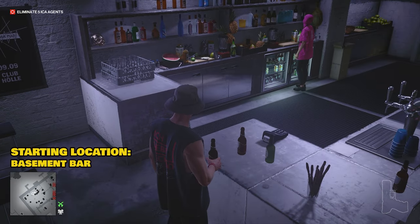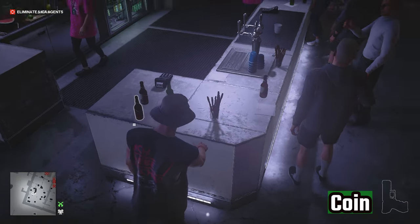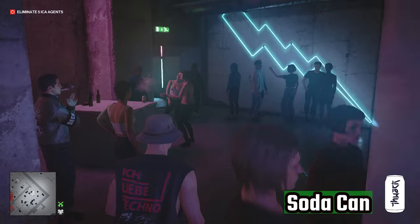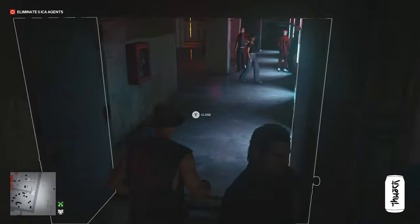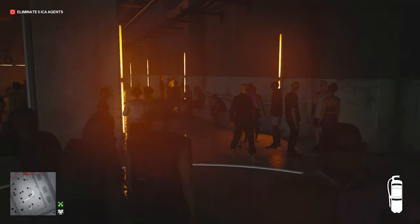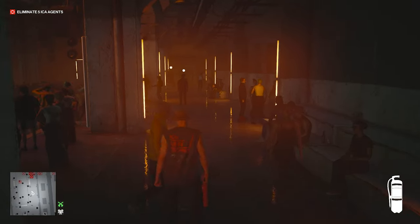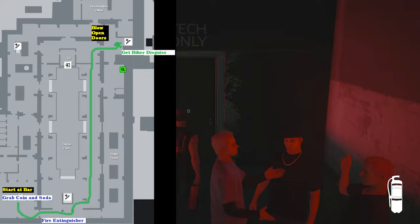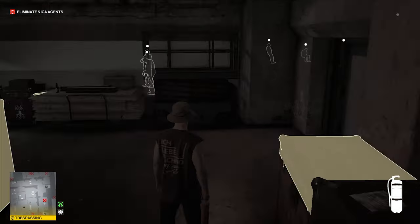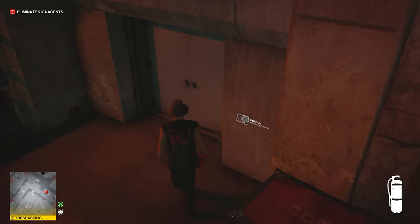The next place you might spawn is the basement bar itself. Grab the coin and the soda can in this area, then head around to the back where you're going to grab the fire extinguisher from the back of the dance floor. You're then going to head north towards the set of double doors on the right side of the dance floor — I'll show you a schematic here. Your goal is to get into that room with the medicine cabinet.